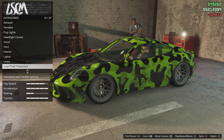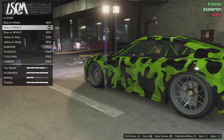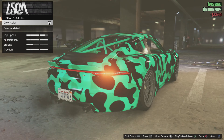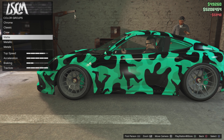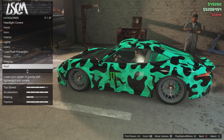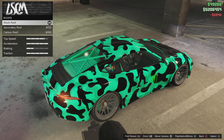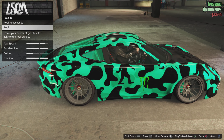I'm going to go with that. License plate. Respray - crew color. Yeah, that looks sick. Roof accessories - that's very cool. Leave the roof.